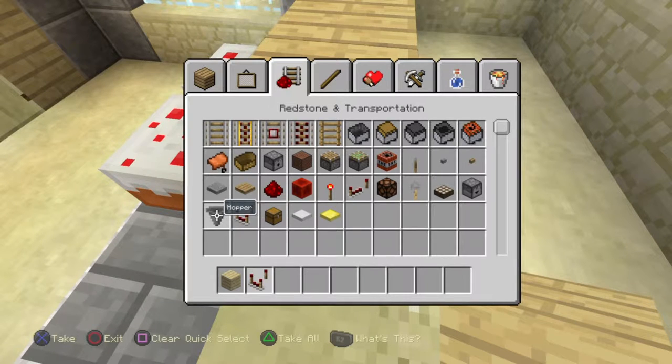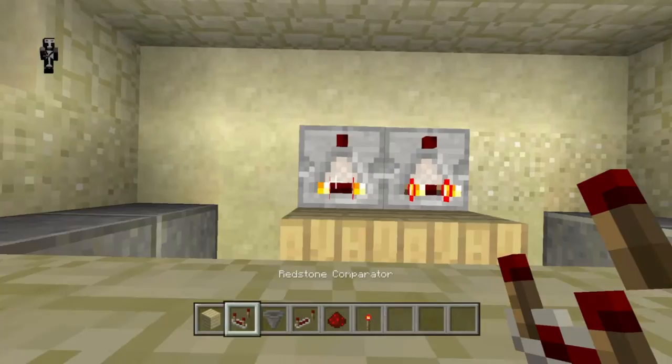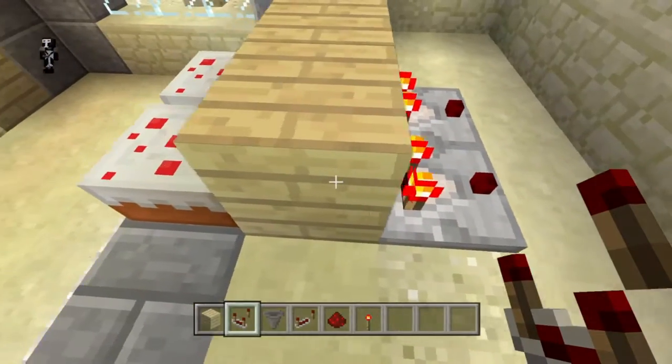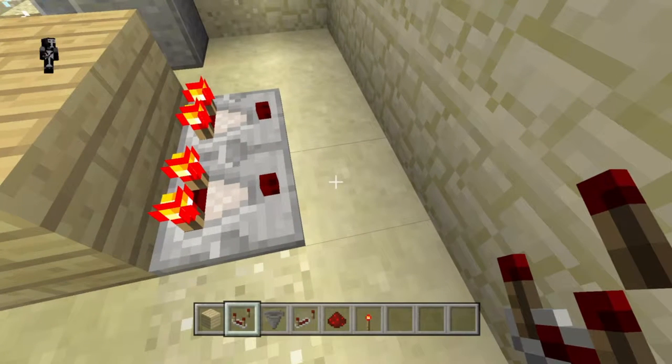So grab a comparator, a hopper, a repeater, some redstone, and a torch. You'll see as soon as we place these comparators down, they light up. They're actually measuring the strength of the cake - you can do that in Minecraft. It's measuring how much cake is there.